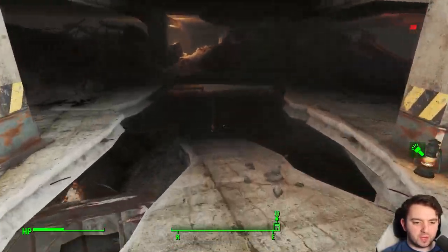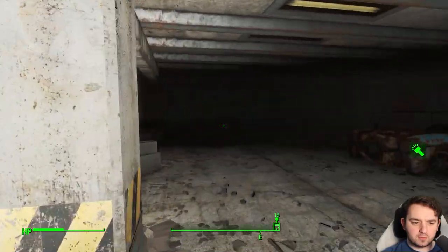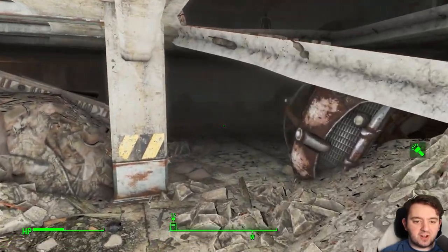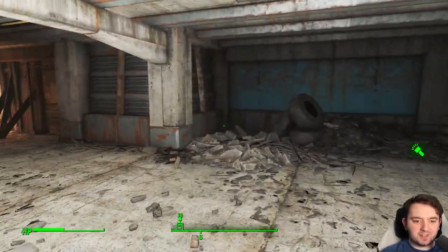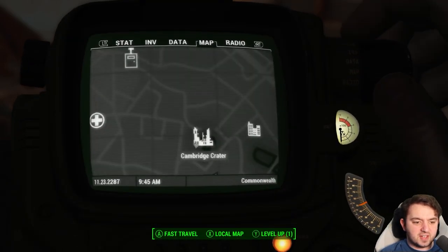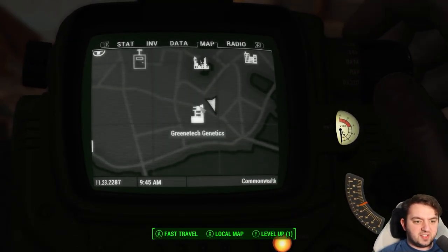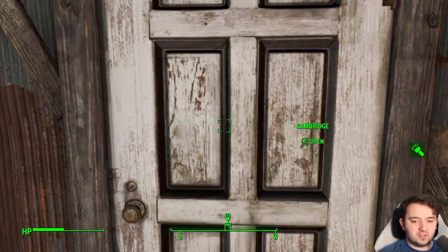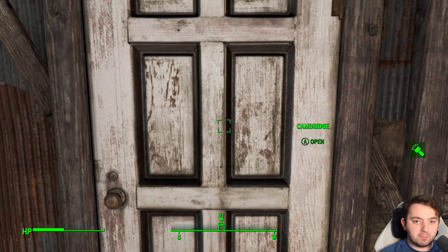Did you follow me the whole way up here? Did you teleport? Oh, you just walked up. Alright, well, she can go up or down. So yes, crazy place all the same. If you're looking to find it, it is just at the base of Greentech Genetics, south of Cambridge Crater. Let me know your thoughts on this rather mad place, and I'll see you all in the next one.